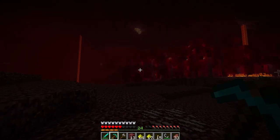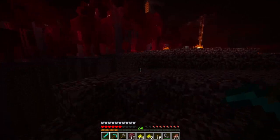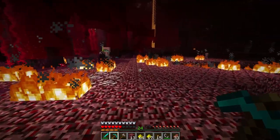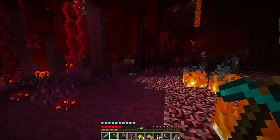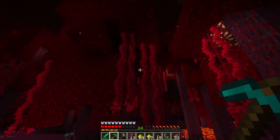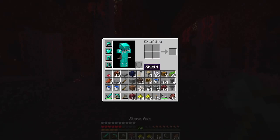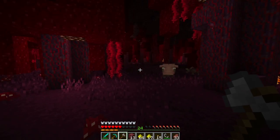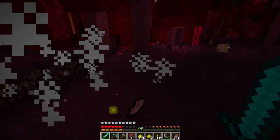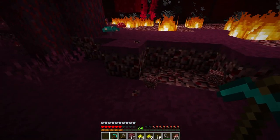What is that — oh that's some more soul sand. Look at that big hole or canyon. I got some more wood and stuff here. We can cook some of the wood later. That's what you get for trying to come attack me. We can get some more netherrack.